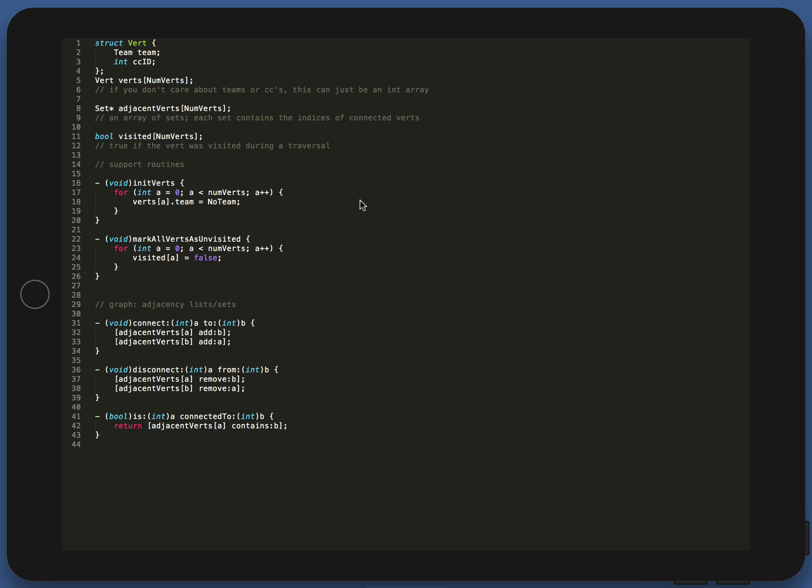Now let me show you some code. Here I have a structure called vert that for my game needs a team and a connected component ID. I have an array of these verts set to numverts, some arbitrary number that makes sense to my game. I also have another array of sets, one for each vert, and the sets contain indices to connected verts — indices into the verts array for whatever vert is connected to some other vert. I also have a visited array of booleans, one for each vert, which is important for traversal and for knowing how to highlight and establish connected components.